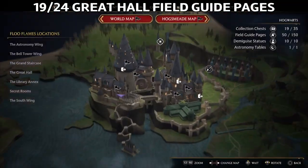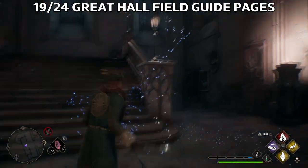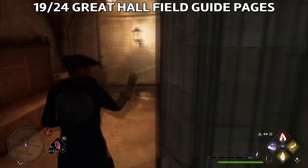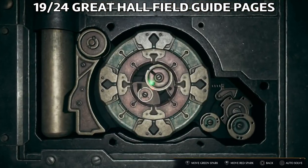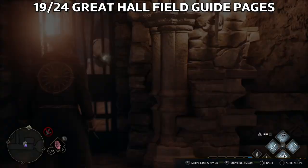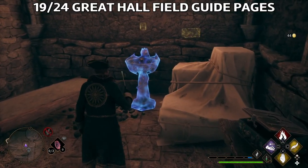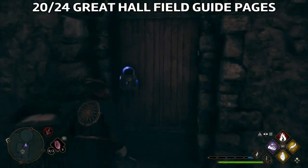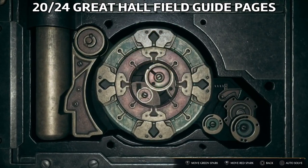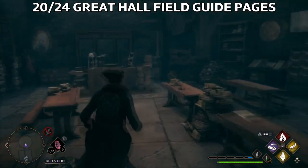Next, go down to the basement where the Slytherin common room is. You'll find one once you open the door — cast Incendio on it for a field guide page. In the dungeons, all the way down in the Slytherin common area, you'll find the detention room. Use Revealio there and you'll get another field guide page.